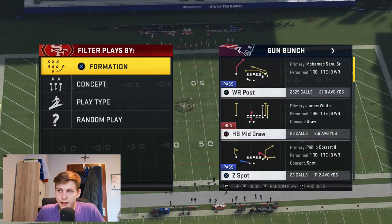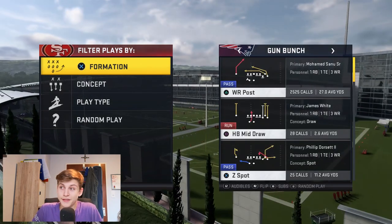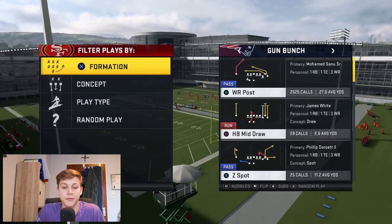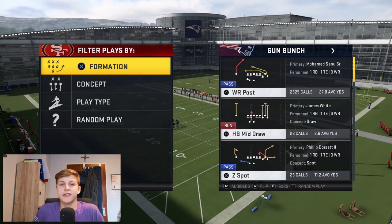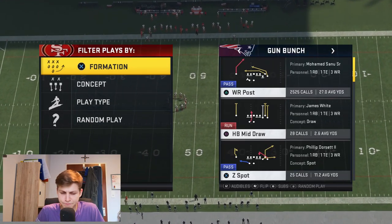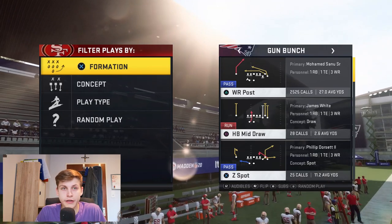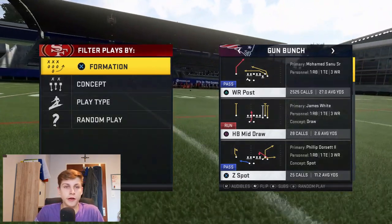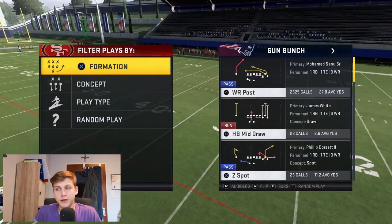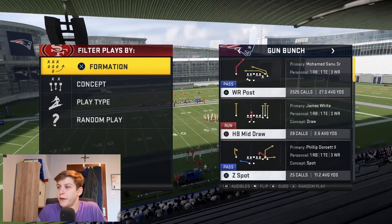This is one of the most popular offenses in the game because it has many good plays. Some of these plays are personal preference, so these audibles can be different for you. My preferred ones are deep corner, halfback sweep, mesh post, and corner strike. In Ultimate Team, to run this offense effectively you only need one slot apprentice wide receiver, though I personally like to have two wide receivers.